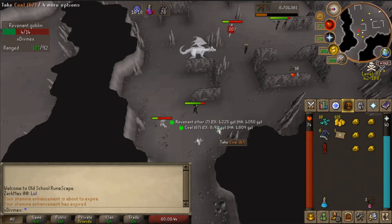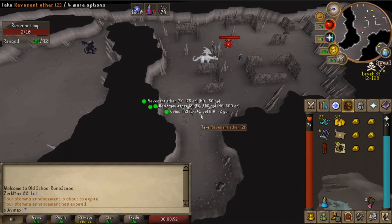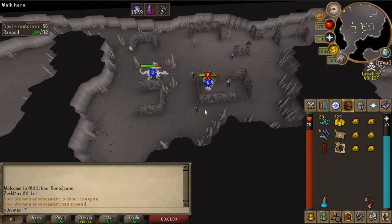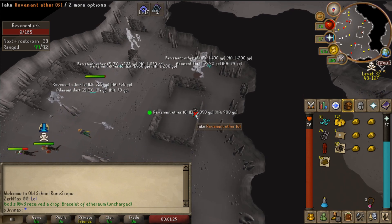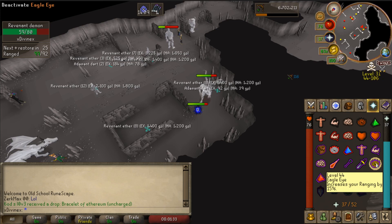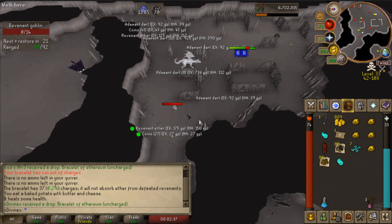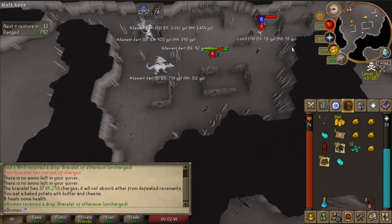Since I have the bracelet now, I threw on my Dragonstone bolts to go kill this guy over here - and look at that, we got ourselves another Teleport! We have quite a bit of stuff now and I don't really want to lose this bracelet, I do want to sell it, so we'll probably try to find one or two more items before heading out. We just got some coal - this is one you have to watch out for because I feel like I almost miss it half the time. Coal is pretty valuable, especially when you start getting lump sums like 67 at a time. Killing this Revenant Orc now - we got some Uncut Onyx... even more money! We also got another Bracelet of Ethereum. I think this was about a 25-30 minute trip.